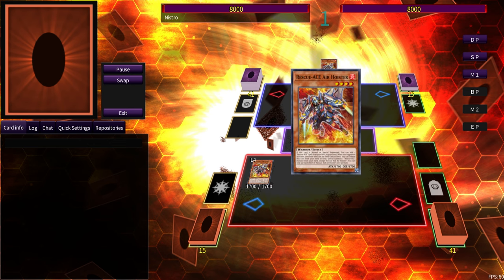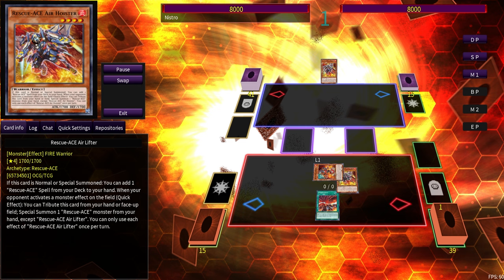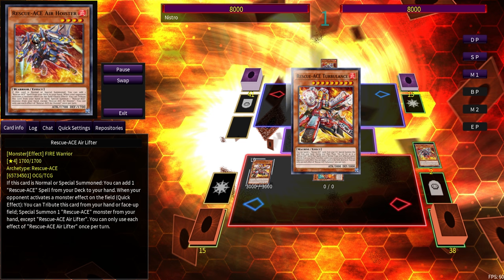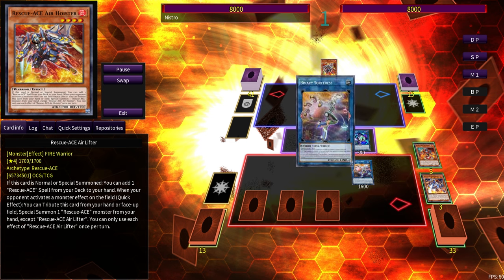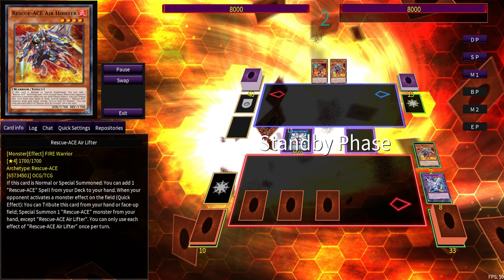This is the Terahertz combo. If you open Air Lifter, Air Lifter essentially gives you access to the entire Terahertz combo on top of giving you access to Turbulence. So you set your 4, and you are able to activate Alert because you control Hydrant — summon Preventer, go into Binary, Preventer brings back Hydrant, go into Crystal Heart, Crystal Heart revives Binary, revive Link Karibo by trimming Hydrant.